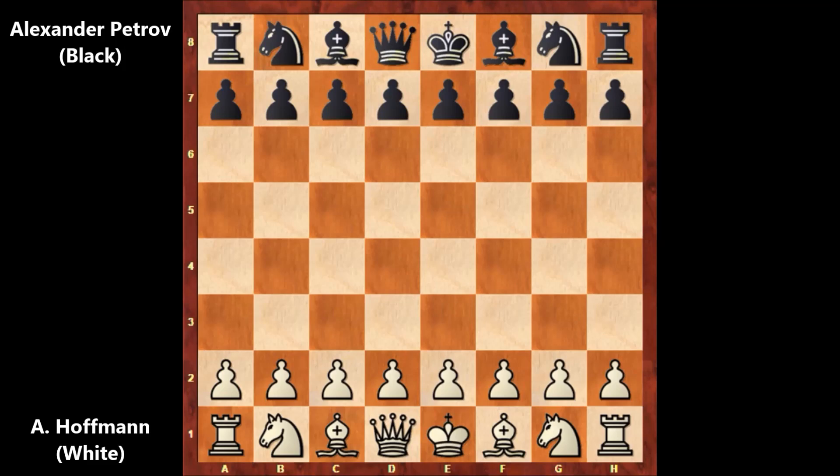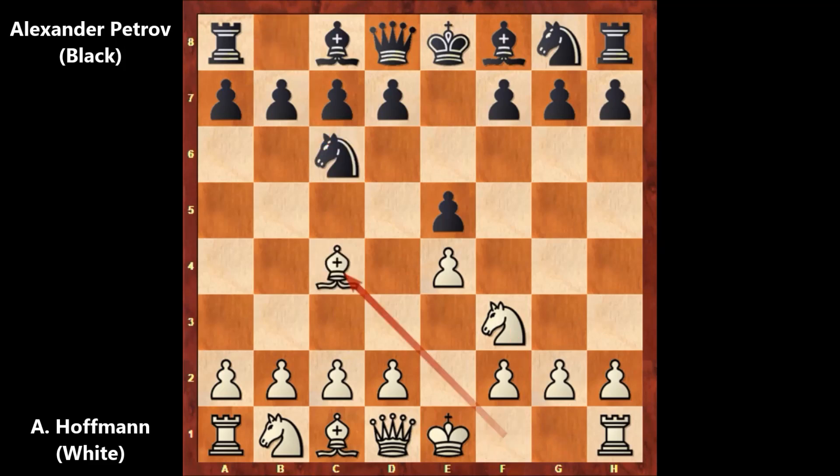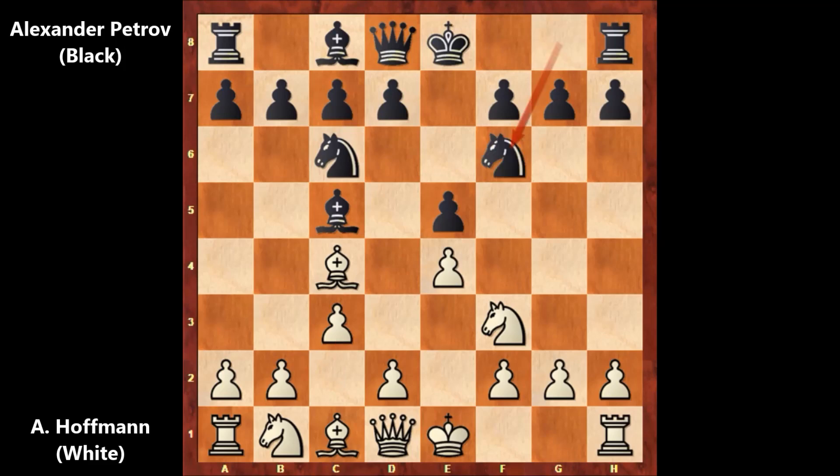Alexander Hoffman starts the game with E4, E5 by Petrov, Knight to F3, Knight to C6, Bishop to C4. This is the Italian opening. Bishop to C5 by Alexander Petrov, C3, Knight to F6, D4, E takes on D4.